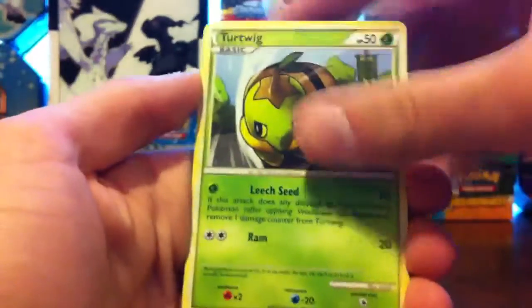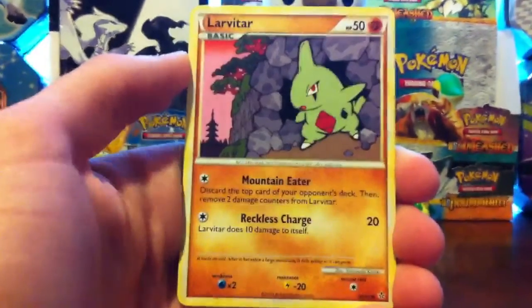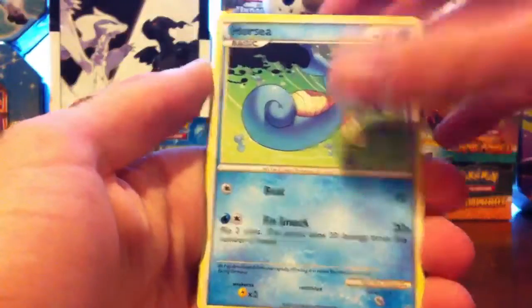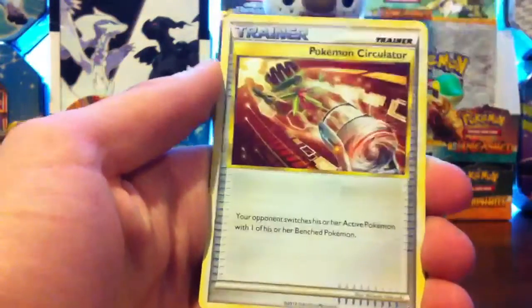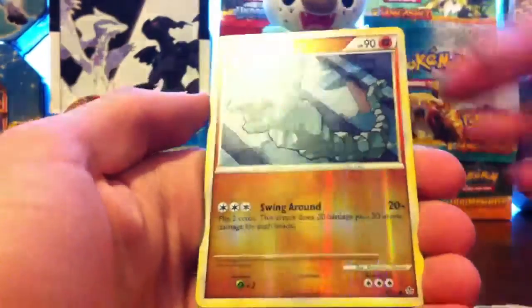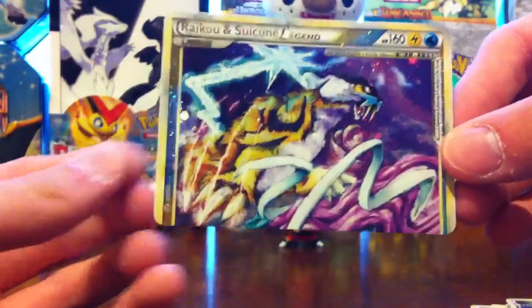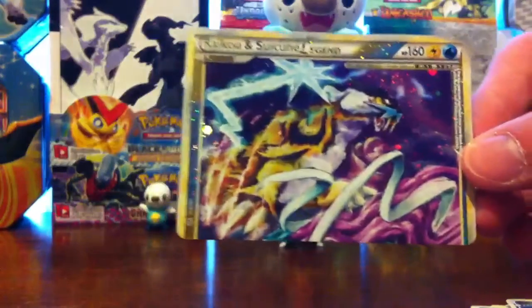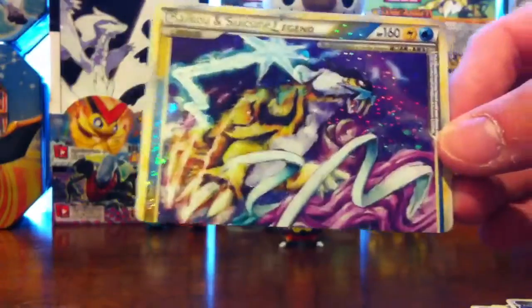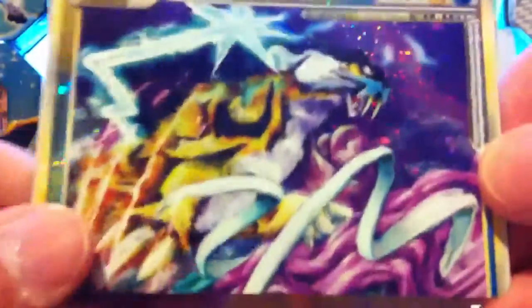This is HS Unleashed. Turtwig, Stantler, Larvitar, Horsea, Roselia, Pokémon Circulator, Wartortle, Phanpy. Reverse Onix — another common. And the rare... oh my god. Yeah, that changes it up. Excellent! A Raikou and Suicune Legend piece — the top half. Oh man, this is one I don't have. And that is a sick looking Raikou. Look at that — it looks quite feral.